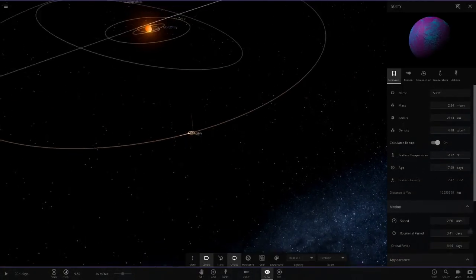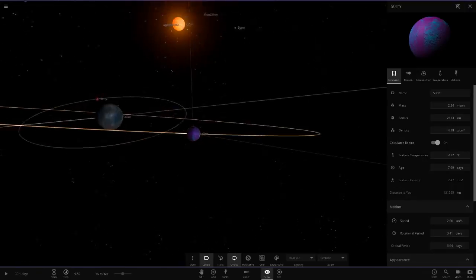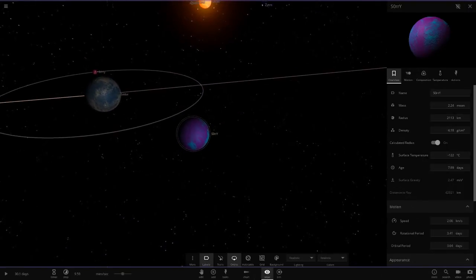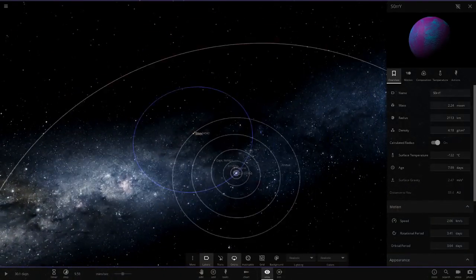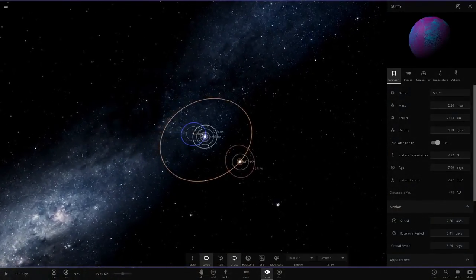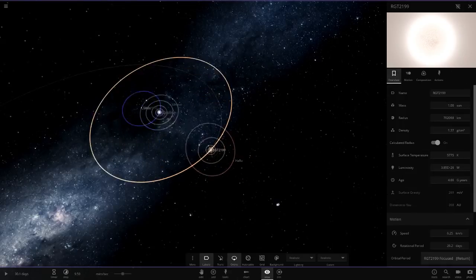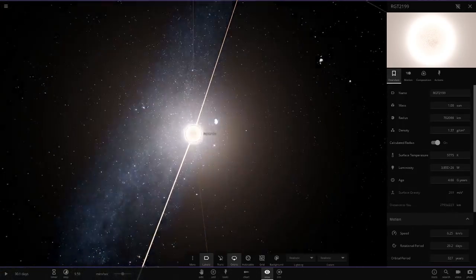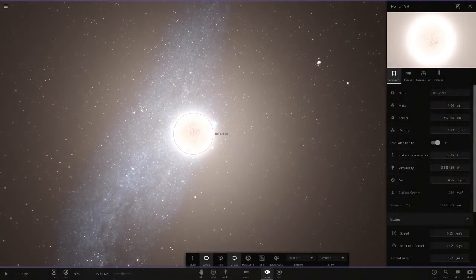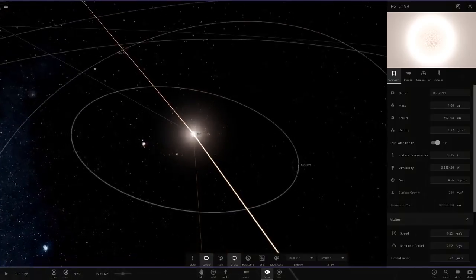We've got a good view of the brown dwarf there — could make quite a cool thumbnail actually. Now we are moving out of the binary area to the next section. This is another star at one solar mass — it's literally the sun with those stats, just a renamed sun.